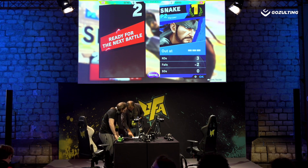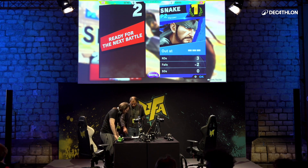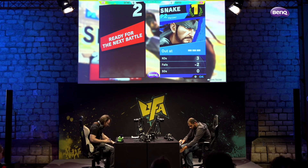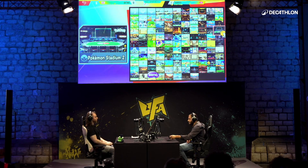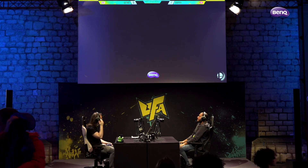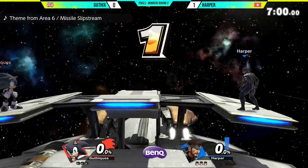Harper is literally inches away from being able to take that stock and the game away, but Guthix is still holding on firm. This is what we're talking about — you take so much damage you become at risk of moves like that dash attack, which is obviously a potent killing move. I feel like Guthix was caught in the wind a little at the start — Harper really did get the head start — but eventually we started seeing Guthix adapt a lot more to Harper's style: seeing more patience, waiting for explosions before approaching. Even with all that deficit, Guthix constantly managed to make it back every single time.